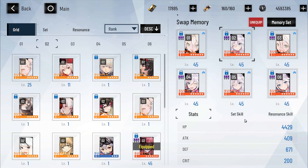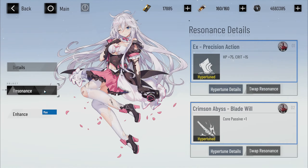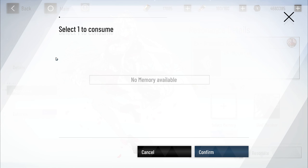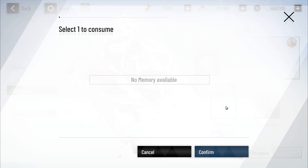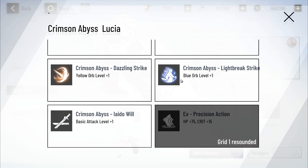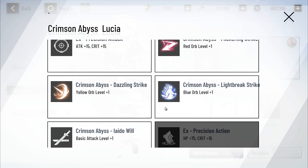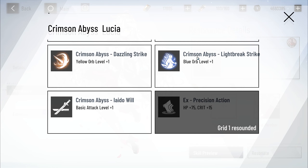So back into the memory — if you click on any of the memory, you go to Resonance and then swap Resonance and click. You would need the exact same memory. So this is Frederick; I would need another Frederick, then click on it, click confirm, and then Resonate. That will give me a random one. You can go to skill preview and it will give you a random skill. You can see what your chances are and what you can get. There are eight different ones to choose.